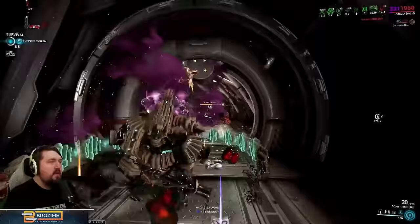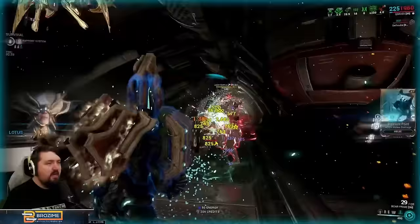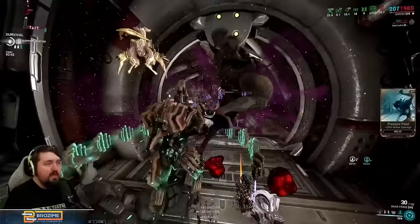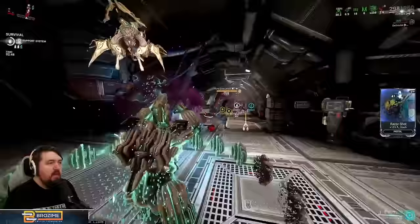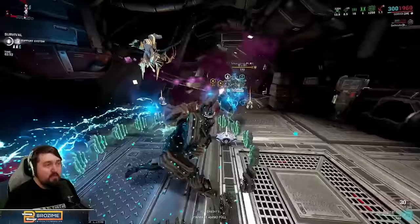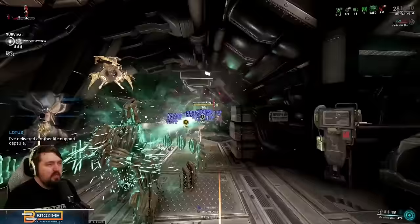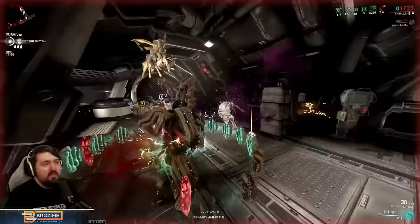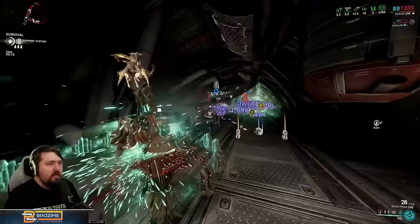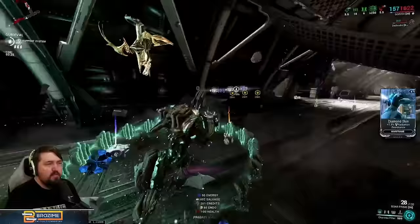The hotfix today seems to have fixed the bug where sometimes his four just would not deal damage to enemies it was going through, which is good — that would usually only happen at pretty decent ranges. You can see the Eximus units here; I'm going to have to use Parazon finishers on them because just using my four they're basically never going to die. Even this shock Eximus, which is just a Butcher variant, doesn't take hardly any damage whatsoever from this ability. This ability's performance is entirely dependent on having full groups of enemies — the radiation explosions don't hit the enemies themselves, which is really unfortunate.